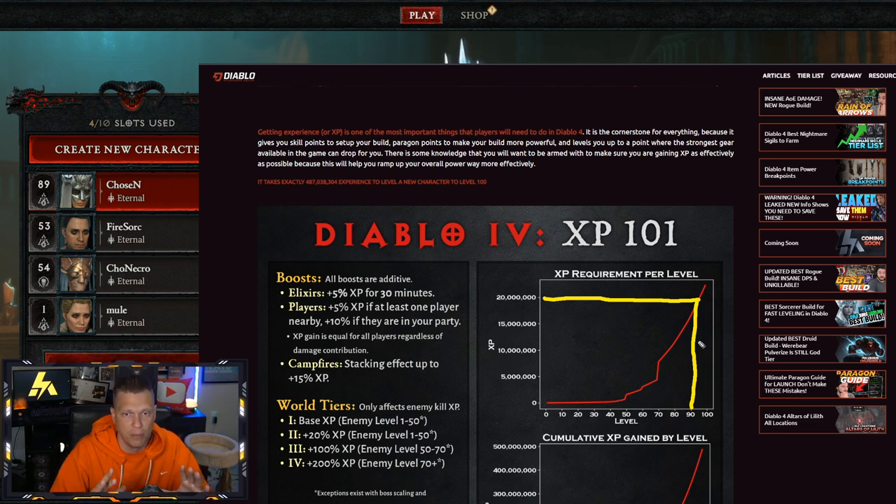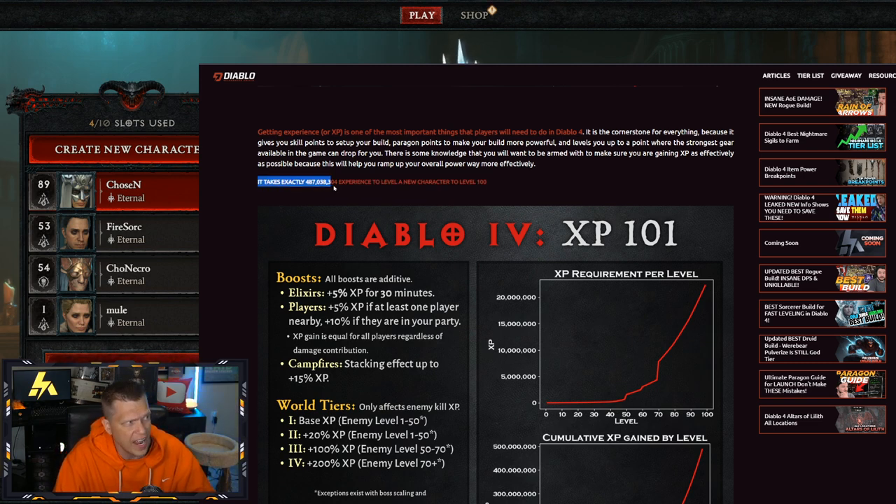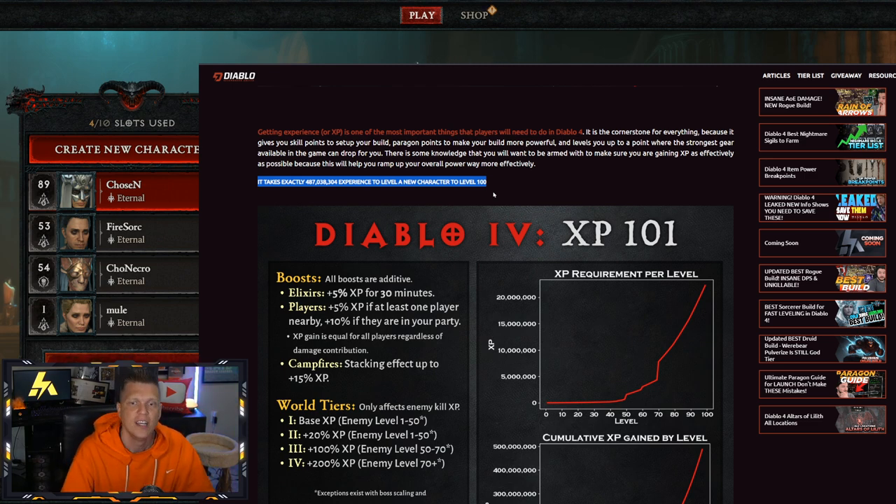You can see up top it says it takes 487 million experience to take a brand new character all the way to level 100. If we take 487 million divided by about 15 million per hour — which you can sustain if you're really trying hard with a solid group focused on efficient XP farming — it's going to be about 32 or 33 hours of sitting down and grinding. Obviously it takes a while to get to that point; it'll probably take most people 10 to 20 hours to finish the campaign.